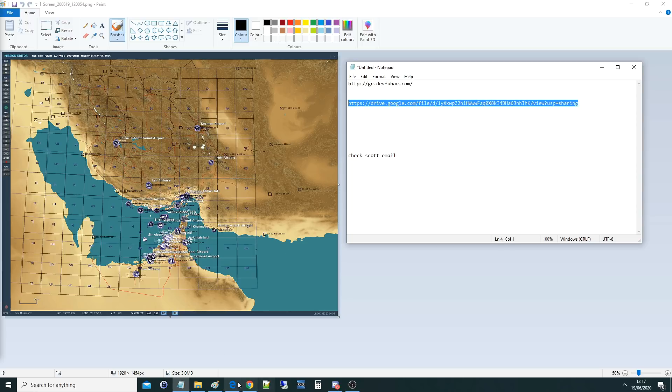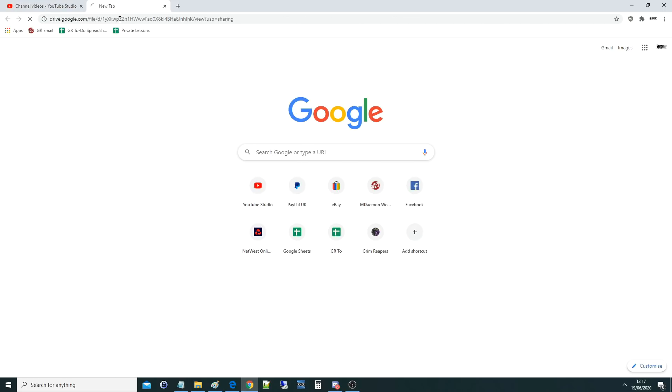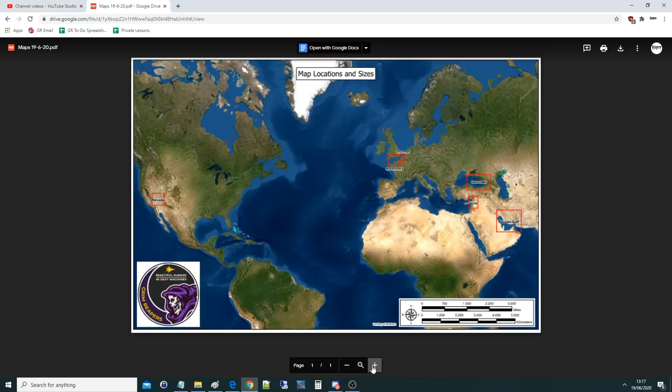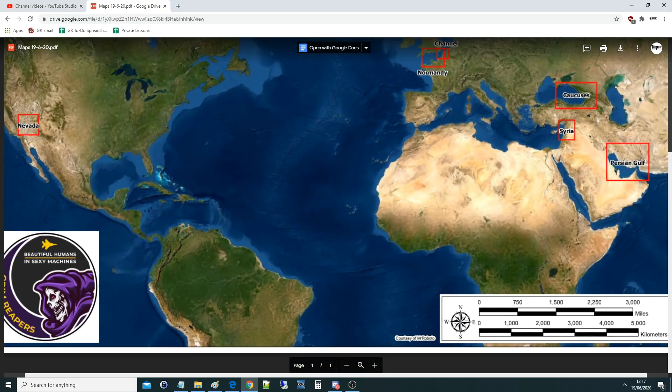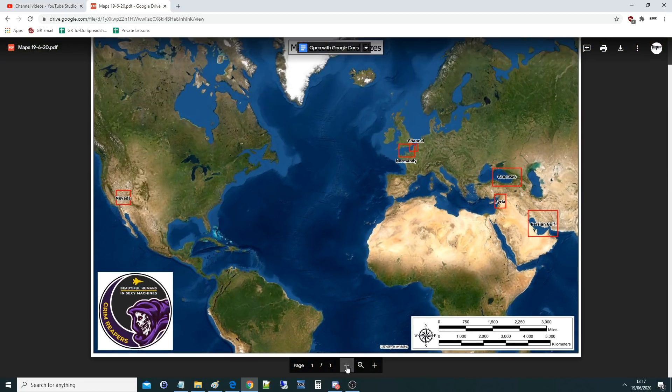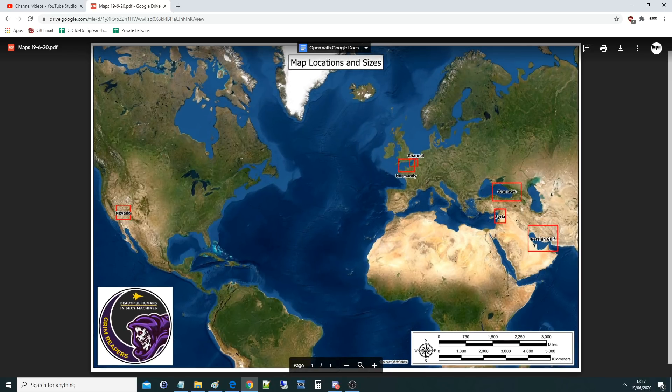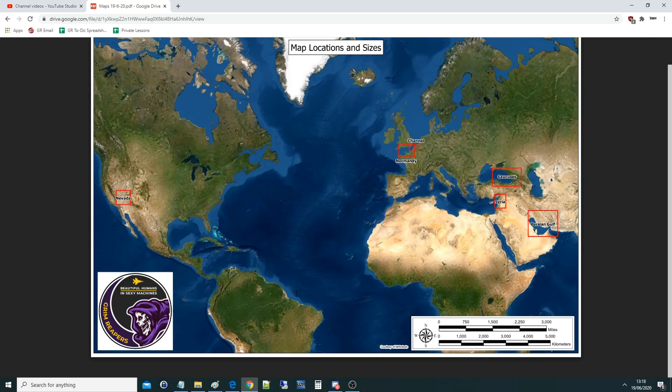These are all free to use. I have to give kudos to the brains that built this — we're lucky to have lots of brains in GR. This first one is by Mr. Roboto. It's a planet map that stretches the maps out on a globe — it's a slightly simplified version — and we've got Nevada, Channel, Normandy, Caucasus, Syria, and Persian Gulf in there. Marianas and Falklands will be added in too.